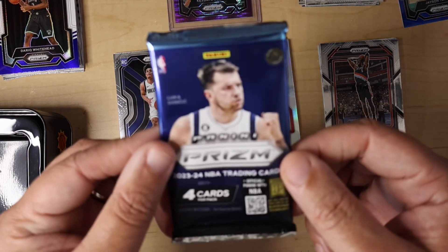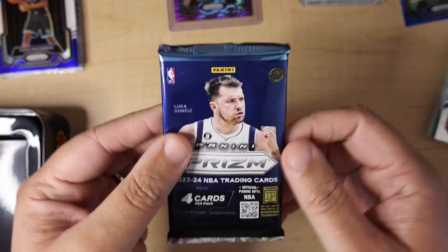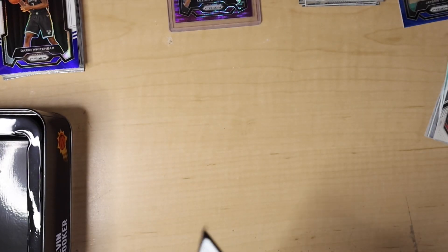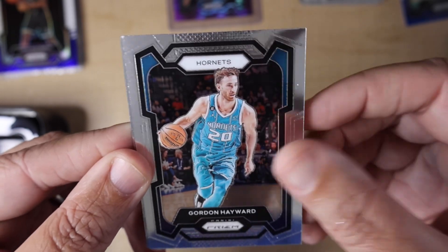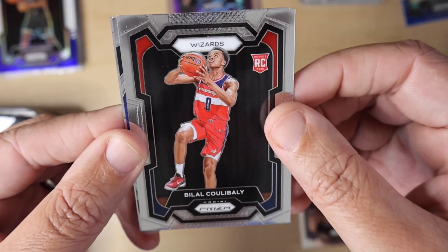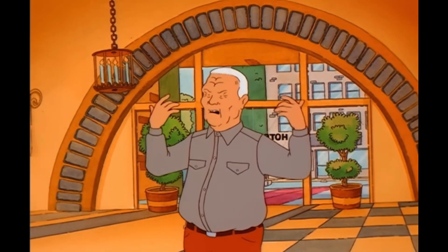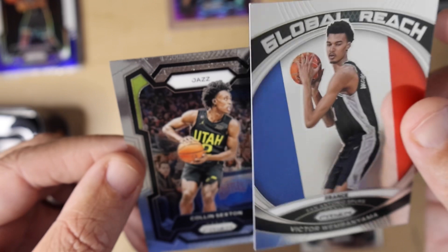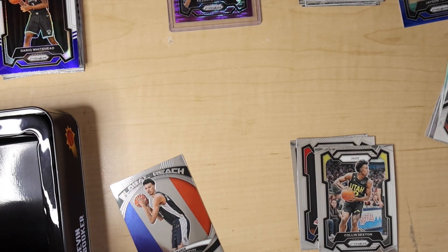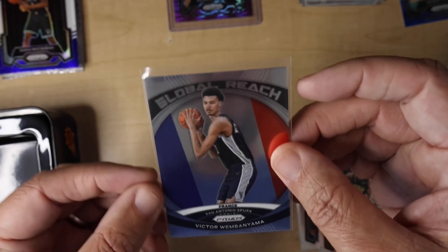Could this pack of four have a Wemby in it? We don't know. Here we go — Gordon Hayward, Bilal Koulibaly... we got a Wemby! It's about time, it's been a while since we've gotten one, and we get one out of the tin. It's just the base global reach one, but pretty cool. And then we have a Colin Sexton to end. We got the alien — they call him that because he's so tall and so skinny, although he's getting bigger. Pretty cool, we've gotten some cool stuff out of that tin.